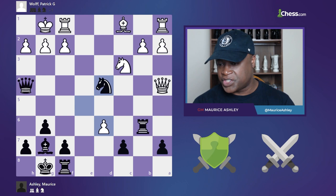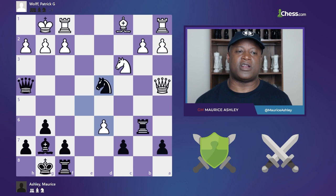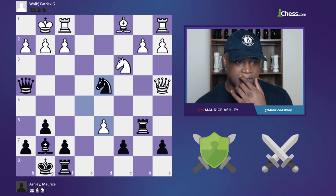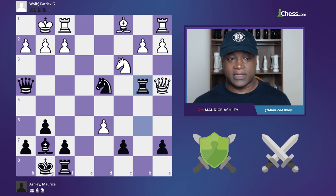He took on d6. Now this is pre-engine days — let's be clear. I start analyzing and I see a beautiful idea. This was not a blitz game; this was a classical game, a serious tournament — New York Chess International. There was a Michael Adams in the tournament, Valerie Salov — pure gangsters playing. In this position, I started thinking I could win the game by force with a beautiful combination: rook to b4. To me that's lights out.